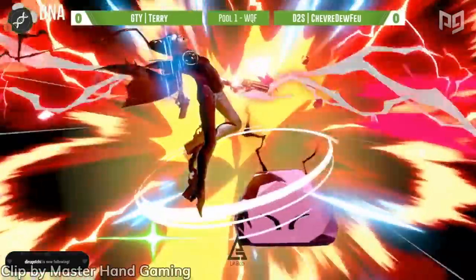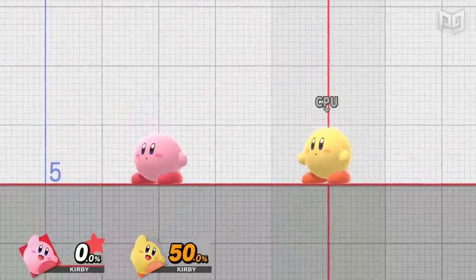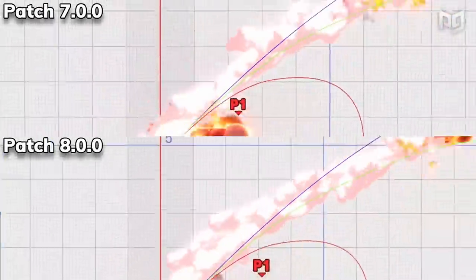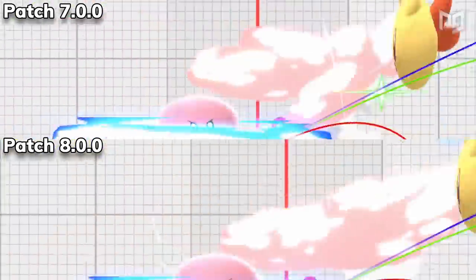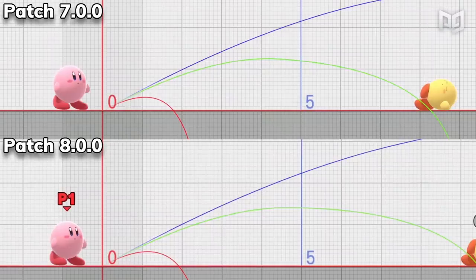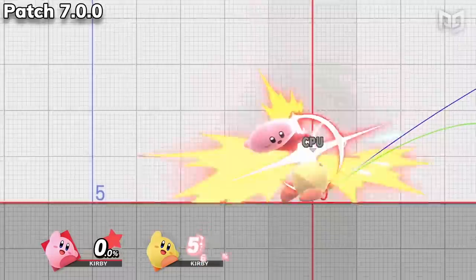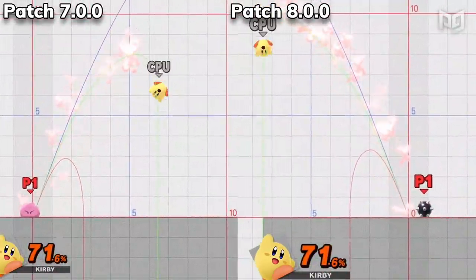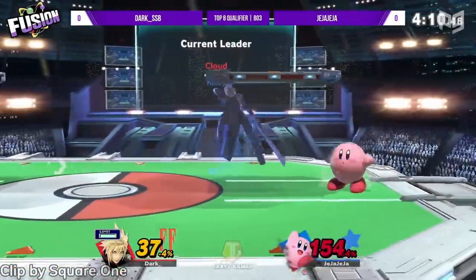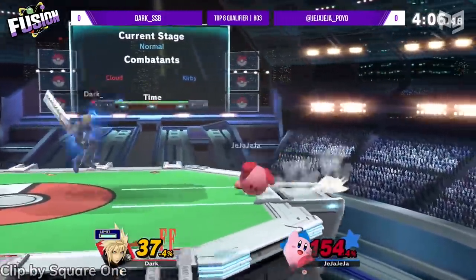Starting with Kirby, one of Smash's adorable pink puffballs got a handful of mainly knockback buffs in this patch. The early hitbox of dash attack knocks enemies back further and has less end lag. Down smash comes out quicker and has more knockback. Fair's second and last hit does more damage, and the last hit also knocks opponents further. The early hitbox of the bair has more knockback, and Kirby's down B also has more knockback. These buffs are a good start but likely won't affect Kirby's tier placement too dramatically.